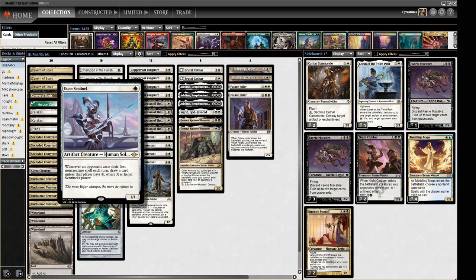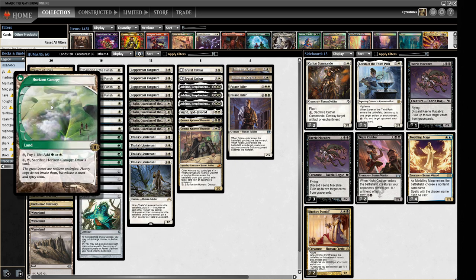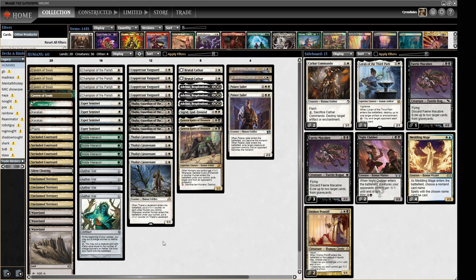We've got four Esper Sentinel, which has become a sort of mainstay disruptive white creature. We have four Noble Hierarch, which happens to be a Human. Even though it's green, we're playing Horizon Canopy as another land. The Hierarch will pump the one creature we attack with and help us bridge to the three-drops in the deck. We also have four Aether Vial, which helps us deploy multiple creatures in a turn.